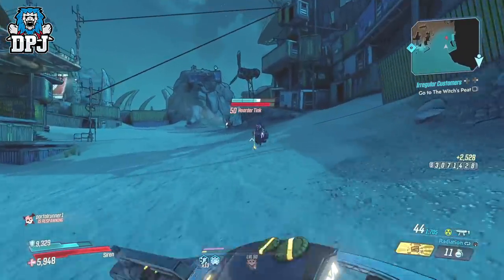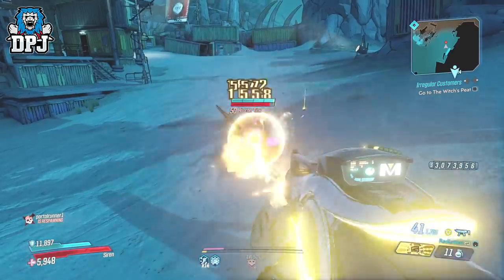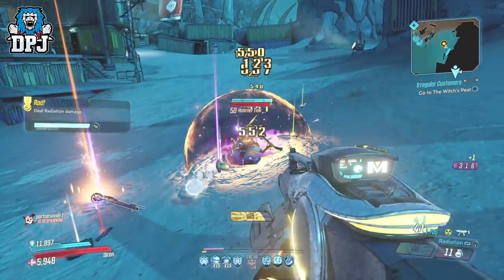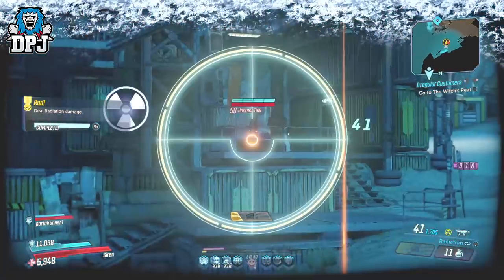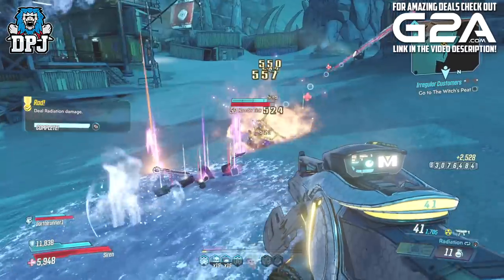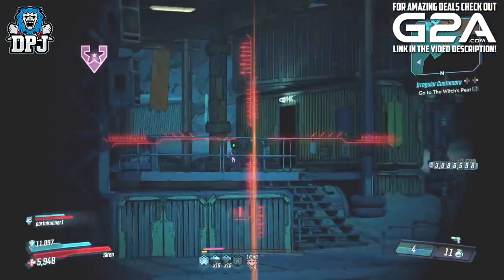Once you are done with surrounding enemies, follow the Loot Tink around until it starts bowing itself by hitting the floor with its pick. Once it starts doing this, shoot it once and then instantly Phase Grasp it. Upon doing this, you will notice the Loot Tink is frozen in place. It's quite simple — just shoot his backpack.